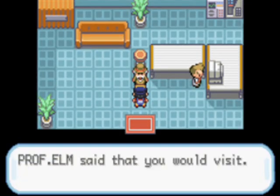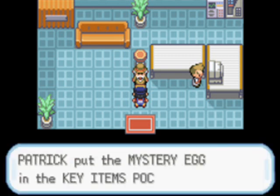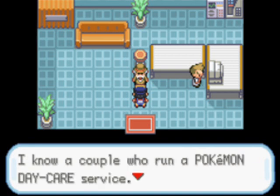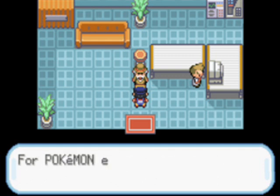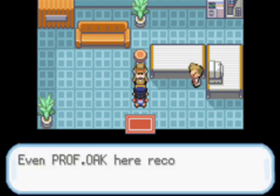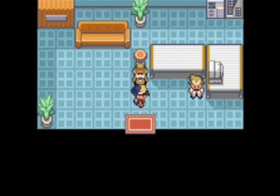You must be Patrick. Professor Elm said that you would visit. This is what I want Professor Elm to examine. So our errand was to get this egg. I know a couple who run a Pokemon daycare service — they gave me that egg. I was intrigued, so I sent mail to Professor Elm. For Pokemon evolution, Professor Elm's the authority. Even Professor Oak here recognizes that. If my assumption is correct, Professor Elm will know it.